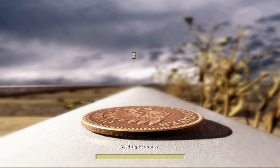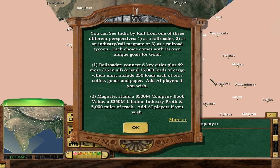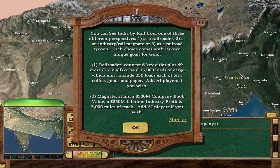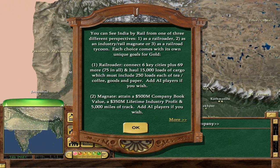The goals themselves are tough. It is a massive map — there's a lot of cities, a lot of cargo. It's very varied, because obviously India is a massive country. At the time of playing it had like half a billion people, and at the present it's like 1.2 billion. So yeah, you can play as a Railroader, as an Industrial Barrel Magnet, or as a Railroad Tycoon.